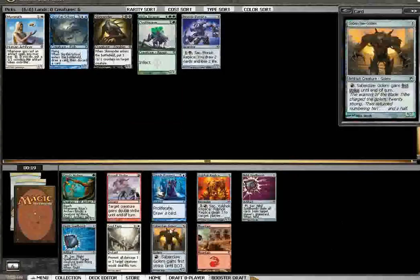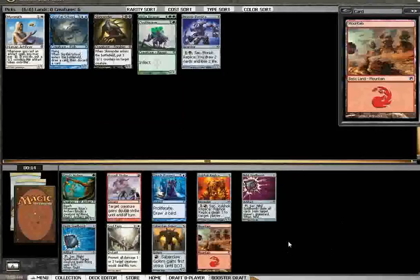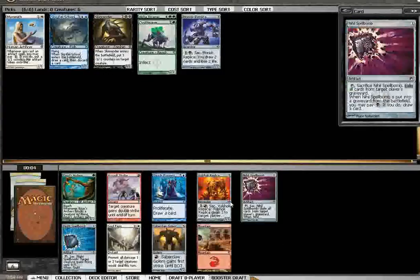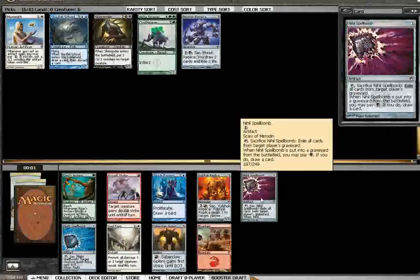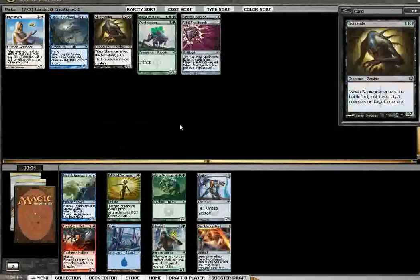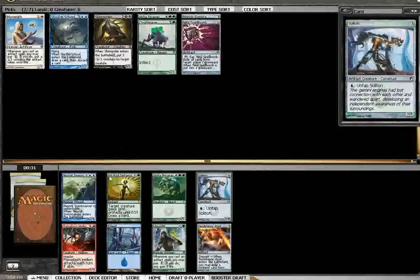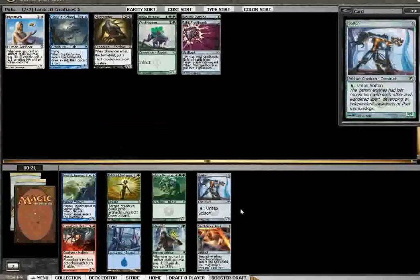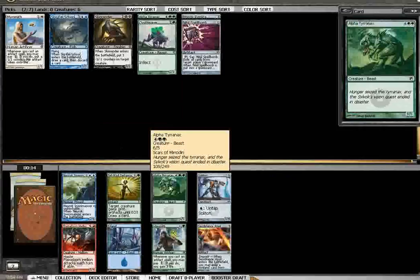I see like five cards I'd be willing to take in this pack. Steady Progress combos with Skin Render and Cisbearer, but that's really about it. So it comes down to the two spellbombs, Volshock Replica, and Saberclaw Golem. I think Flight Spellbomb is better. We're more likely to play black though — I'll go ahead and take Nihil Spellbomb. These are some pretty stacked late packs. I'm very tempted to just take the Tyrranax — what are we passing? Invisimancer, not exciting. Soliton, not really exciting. This definitely opens us up to go big green. I'm a big fan of the big green monster deck.